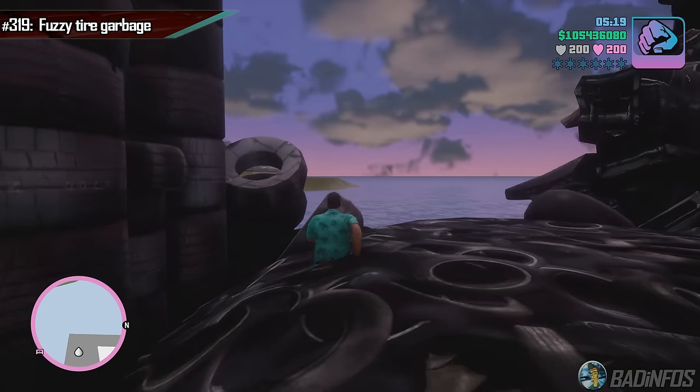These trash cans in Palomino Creek might look real, but they are actually not, since CJ can just stand inside of them. While this does look funny, it shouldn't happen. What should happen is there should be a proper collision box, like in this example.